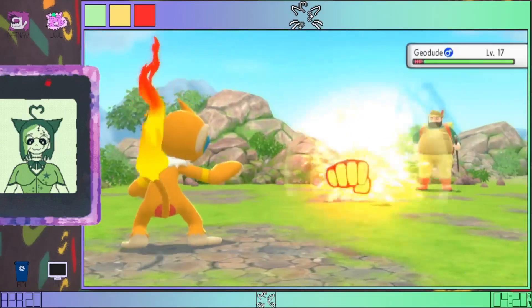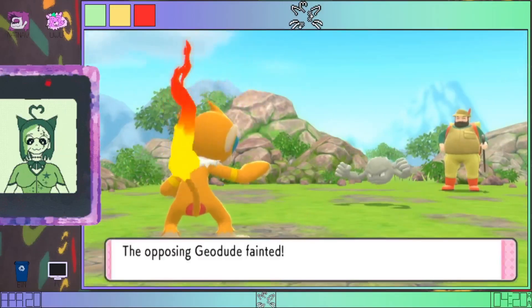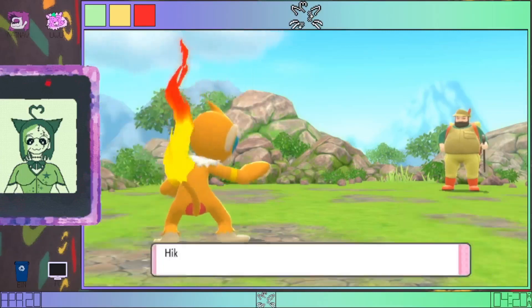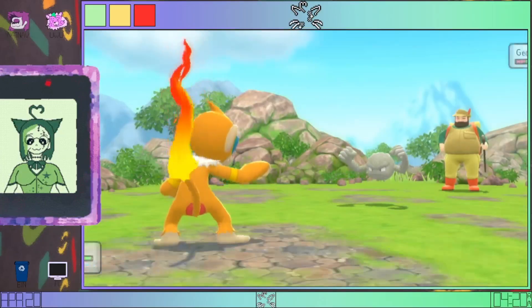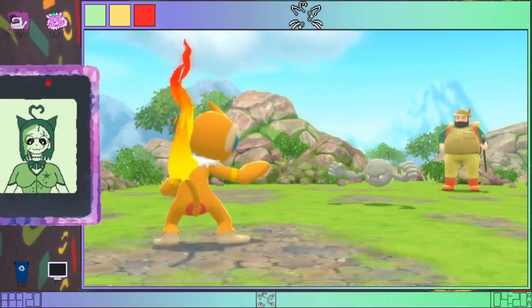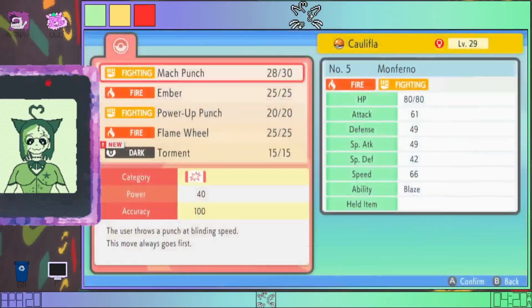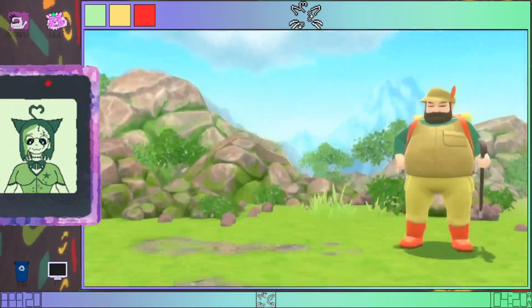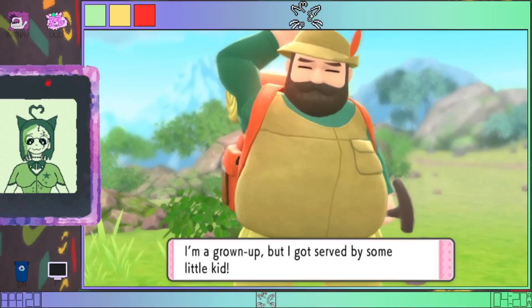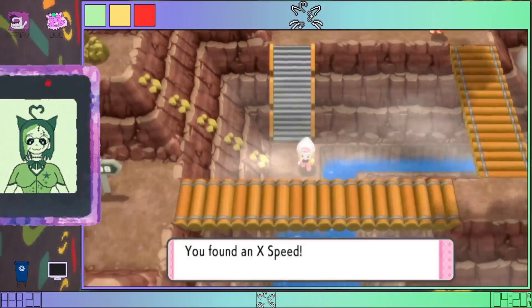Just Mock Punch — no reason to do anything else. Alright, Califla leveled up. That's interesting — Torment? Wait, can I not press B on that screen? That sucks. Got an X Speed — alright.